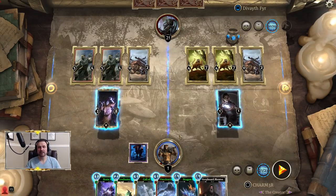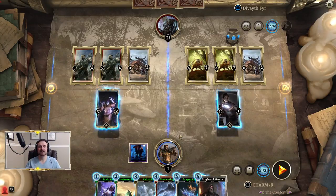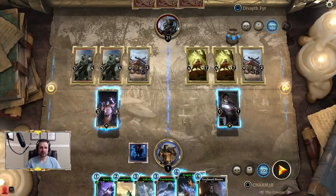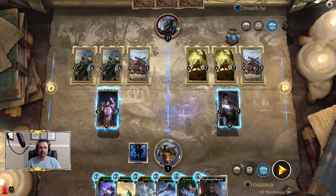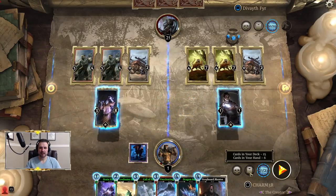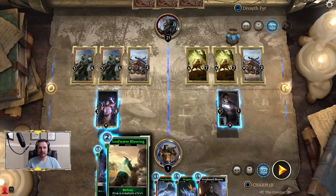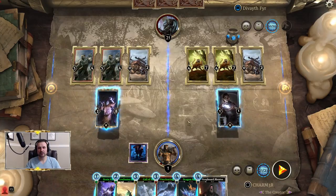The real trick to this puzzle is figuring out what to betray and what not to betray, and also which shout you fetch with Greybeard Mentor, because we are given four shouts. We have no cards in our deck that are of any worth, however we do have Therana. So when we play a shout, it's going to shuffle copies in, and we have to figure out which one we want to essentially fetch with Greybeard Mentor.